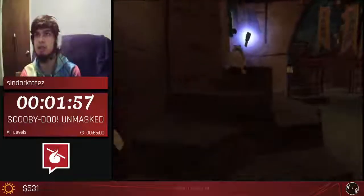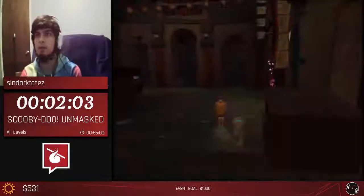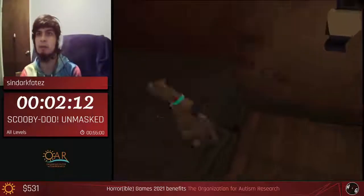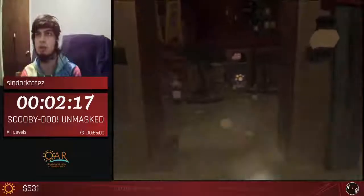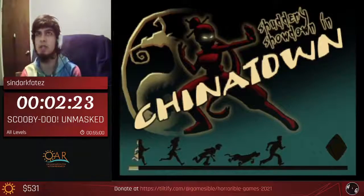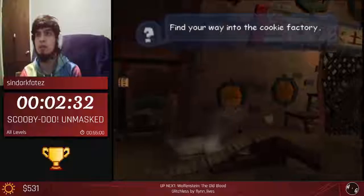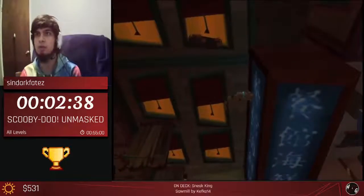So how this game works: there are going to be three worlds and each world has three levels. Right now we're in the first world, Chinatown. As the category suggests we're doing all levels - in any% we actually skip all the levels for Chinatown, but obviously we can't do that for this category. The first thing we need to do is collect this clue and bring it back to Velma. We're also going to grab tokens - tokens are very specific for each world and I'll explain what they do later.